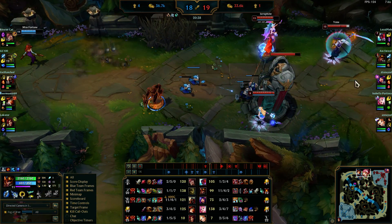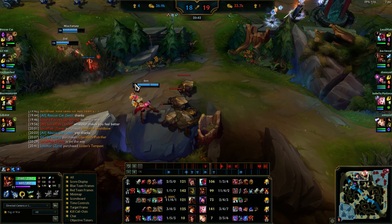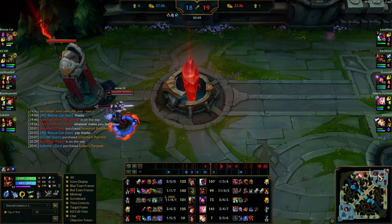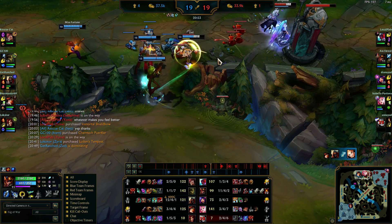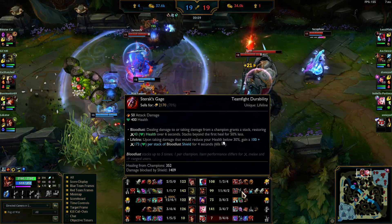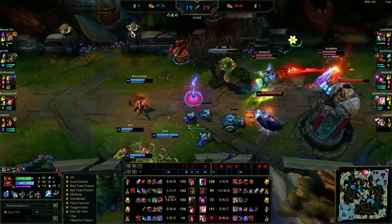I'm low so I go to heal. They start pressuring top — Yone goes in and misses literally everything, that's why he's 1-3-4. They're just pressuring top so I back and immediately start running top for free kills. Zed is dominating with a 600 gold bounty but I have Goredrinker and Serylda's now. I feel pretty confident going in — I'm pretty tanky, pretty strong.